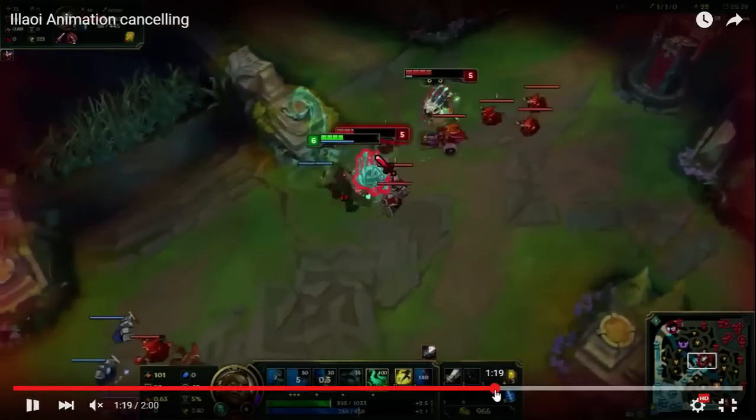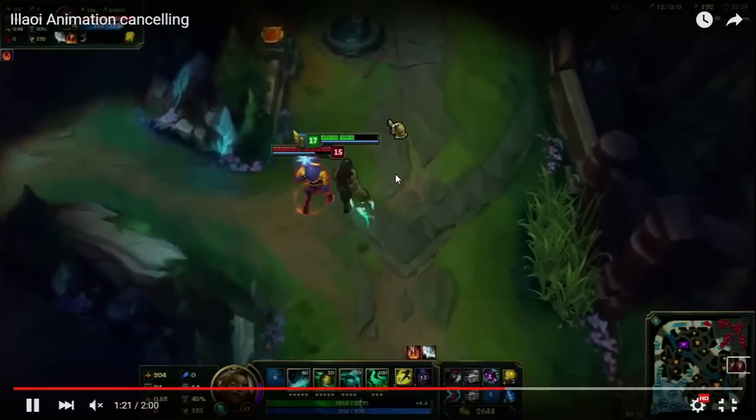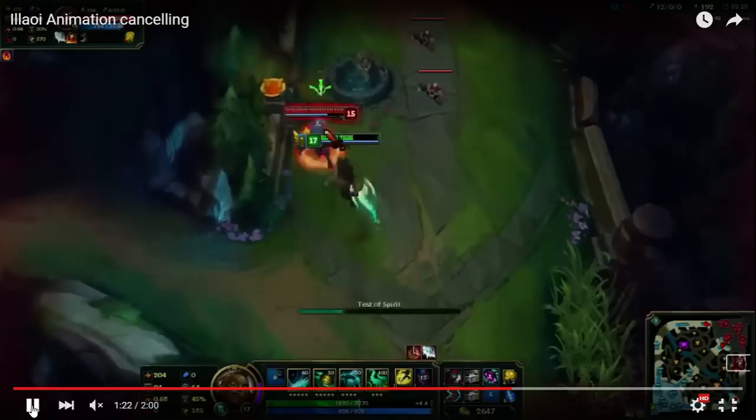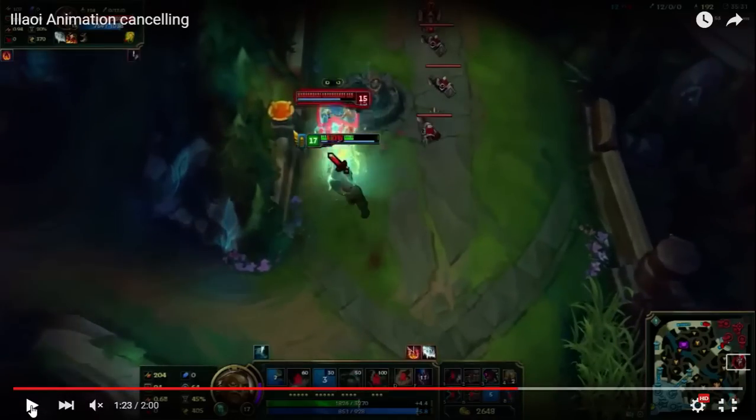I have a clip of how you can combo it with your ultimate. For some reason, my crap computer couldn't really handle this particular clip. But if you look, you'll see exactly the same thing. I E and W, the E projectile is in the air, my W comes down.